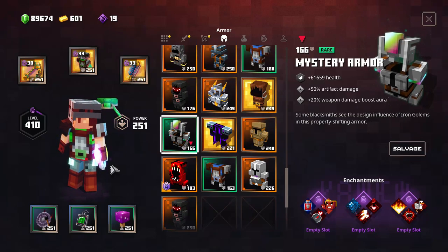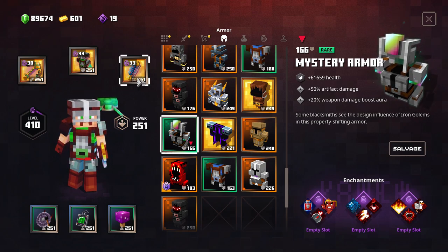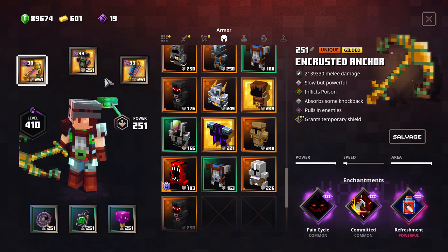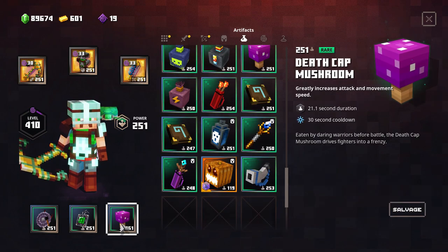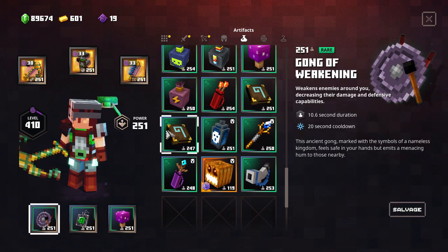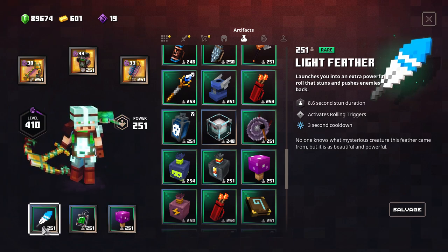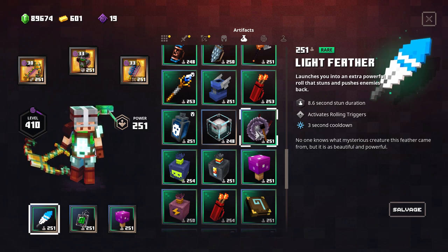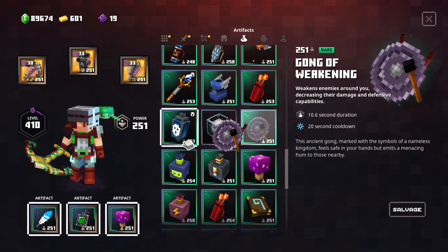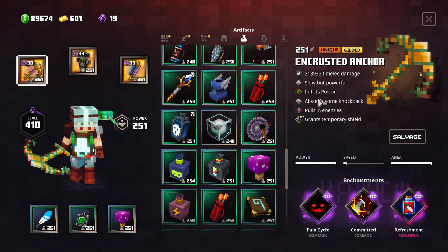Hello everybody. In this video I want to show you a build that combines many different things. It's an unconventional build which involves the Bubble Burster, Allen Armor, and Encrusted Anchor. Going over it - when I start the run I'm probably going to use this one, but when there are more raid captains available I'm going to change it to Gong, because if the enemy is going to have like 180 more health, that's going to be a problem. So basically at a certain point you can replace this with the Gong of Weakening.